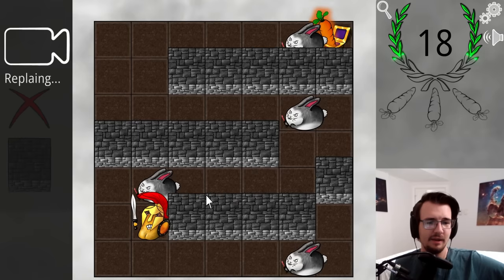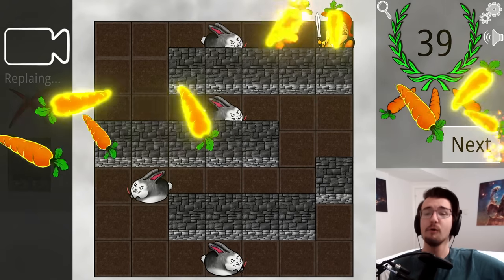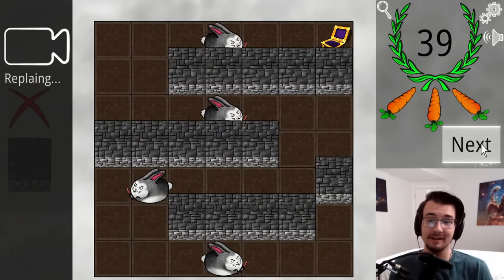So: wait behind the first bunny, then wait and go in front of the second bunny, then go in front of the third bunny, go in front of the fourth bunny. Three carrots real quick — good puzzle.